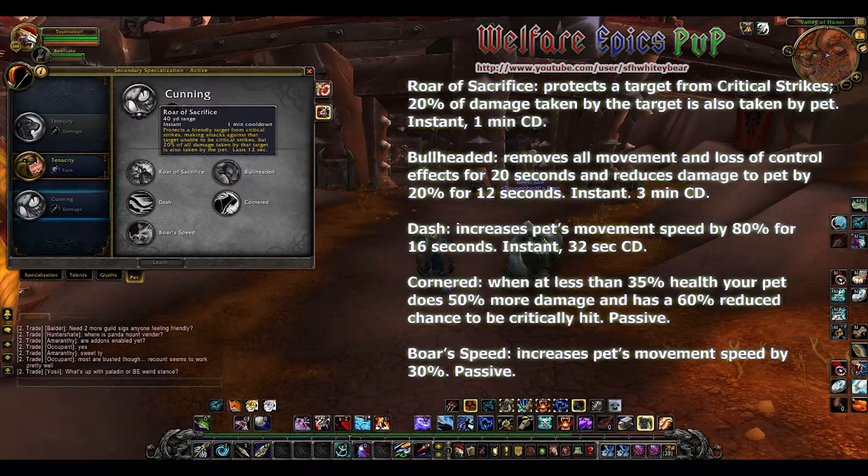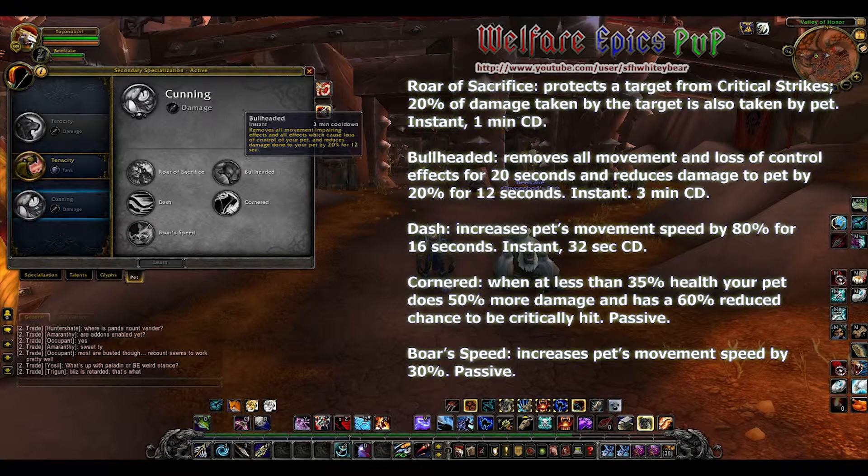For our cunning spec, we have Roar of Sacrifice: it protects the target from critical strikes and 20 percent of the damage taken by the target is also taken by the pet. Bullheaded removes all movement and loss of control effects for 20 seconds and reduces damage to the pet by 20 percent for 12 seconds.